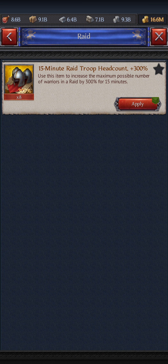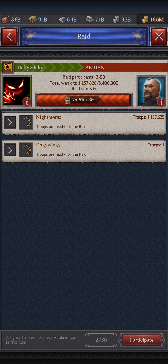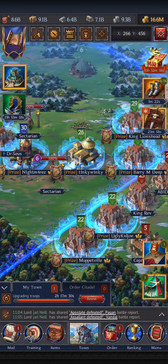This one is when creating a raid. So if you don't have enough space in your raid, you press it and then create it. During the activity of this boost — 15 minutes — you create a raid and you have 300% more capacity. This capacity is 8,400,000; if the person uses this boost, it will have 300% more.